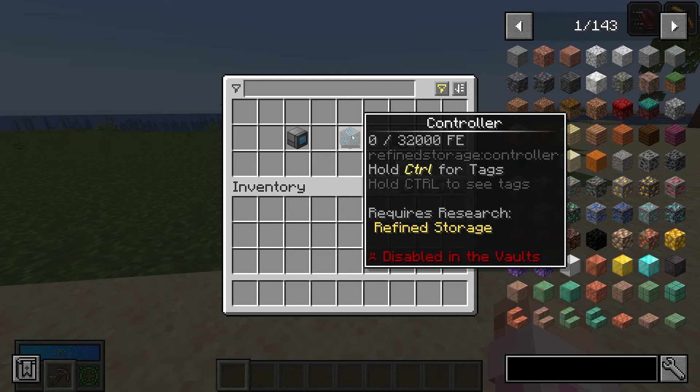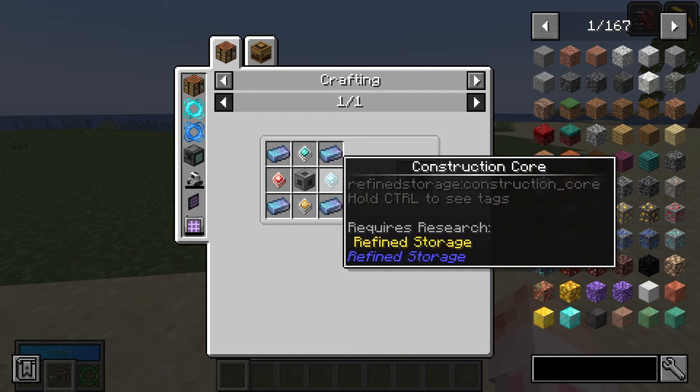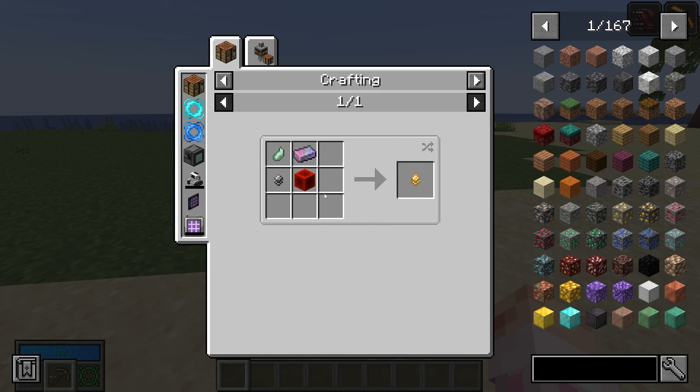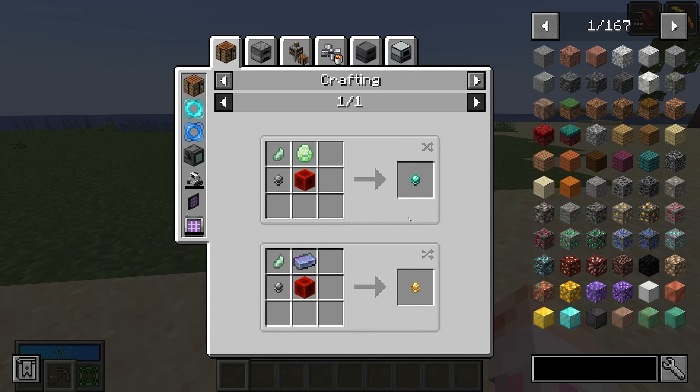The controller is the central thing to the whole system. This system needs a controller — it is what stores the power as well as basically links everything together. In Vault Hunters, this is the craft. You need chromatic steel, as well as construction cores, advanced processors, destruction cores, and improved processors.